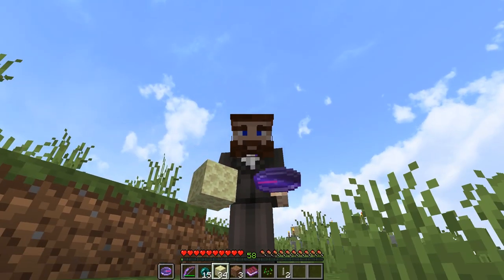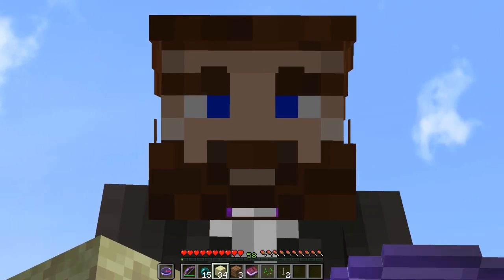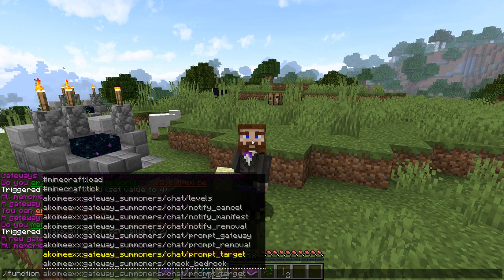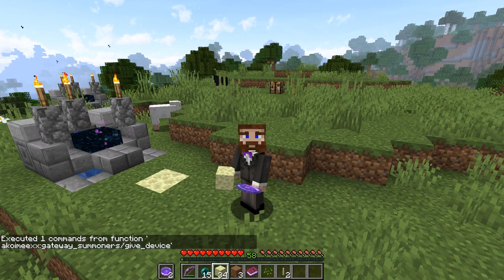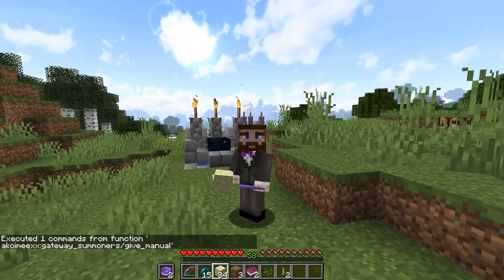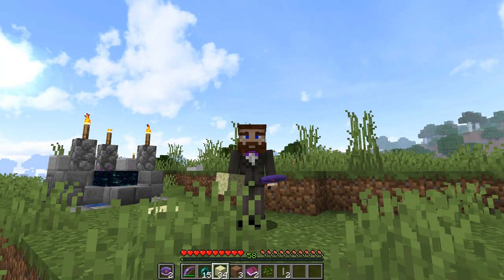One very important thing: you're only able to get the gateway device once, so don't lose it. If it's destroyed or lost you'll never be able to get it again without using commands. If you need to recover it, run the command: `function akoemeeks:gateway_summoners/give_device` - that will give you the device. You can also do a similar function for the manual, which gives you another copy of the book. Make sure you have cheats enabled on your server or world to use those commands. You can also put those functions into a command block and trigger them with a button.